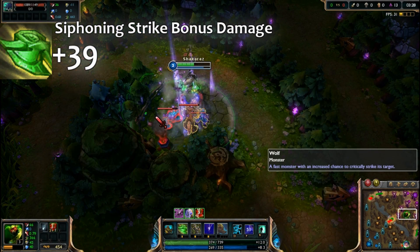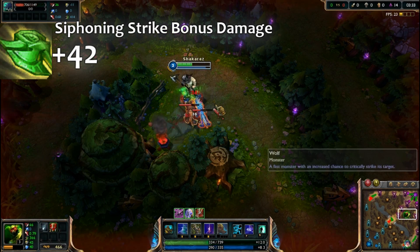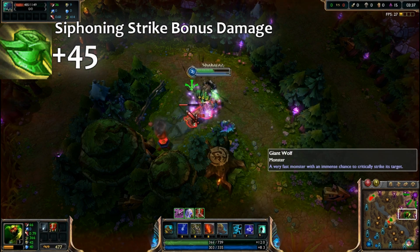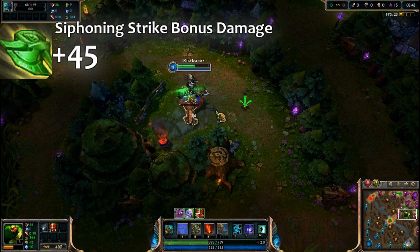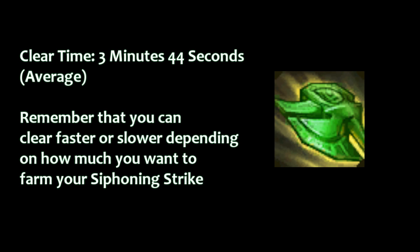This is the typical level 4 jungle path — you can go double golems too, but I like this more. Also, you can gank at level 3; you're not forced to come back to wolves. Here I do two small wolves with Siphoning Strike and then the big wolf with Siphoning Strike as well, so that's a pretty good amount of Siphoning Strike farmed and you still have a good clear speed. I hope you guys enjoy the quick tip video and I'll see you guys later.